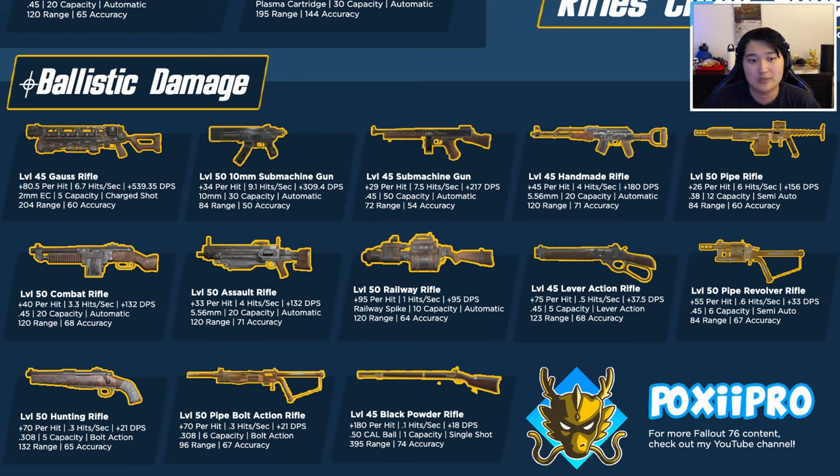The level 50 10mm submachine gun shoots really fast — possibly the fastest firing rate of all the rifles — clocking in at very high DPS using cheap 10mm ammo. The downside is accuracy and range aren't as good, making it mainly for close to medium engagements. The regular submachine gun is similar but has a bit more accuracy, takes different ammo, and has a larger mag capacity, though DPS and on-hit damage drop a bit. For submachine guns I'd recommend the 10mm if you don't mind getting up close.